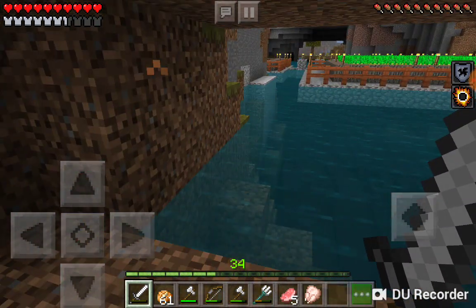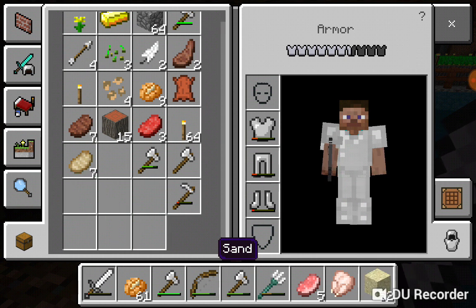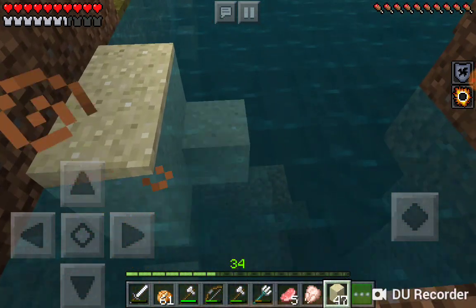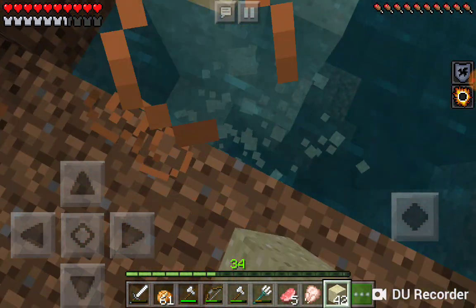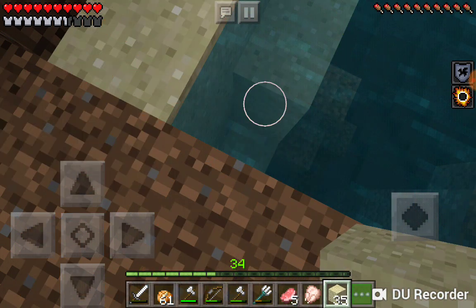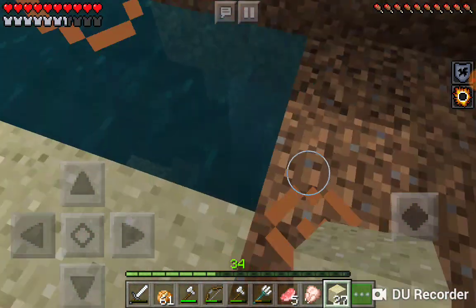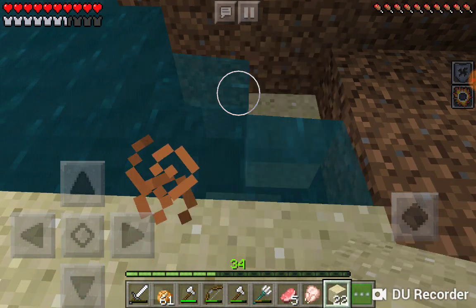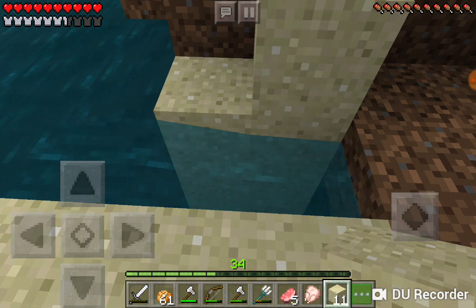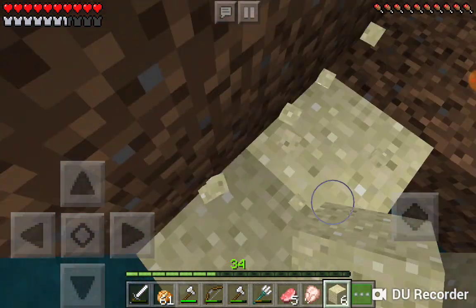I'm going to fill out this space here — I'll get some blocks out and fill in this space, start placing sand down. It's going to take a good bit of sand. Sand falls, so it's going to take a good bit. I'm going to keep placing them down just like this to get all of it filled in.